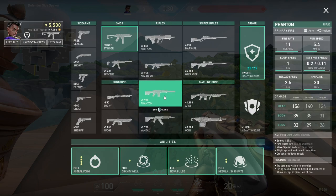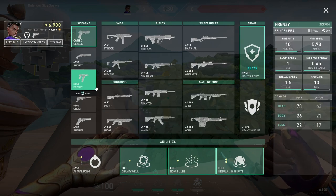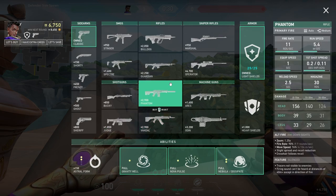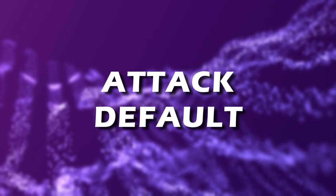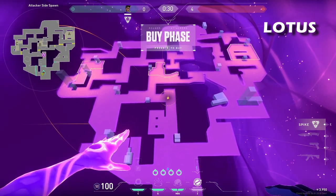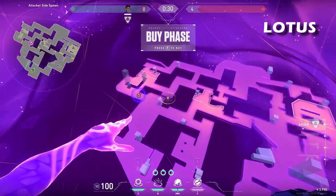On ecos, you can opt for stinger, light armor, and any stars you can afford while having enough to full buy the following round. On bonus rounds, you may only be able to buy 1 star, light armor, and a sidearm depending on whether you died round 2 or not. It's usually a good idea to have 2 stars when possible for smokes on attack and defense. For each full buy attack round, you can place default stars. These stars act as constant threats to the defenders while conditioning them by doing the same actions each round.